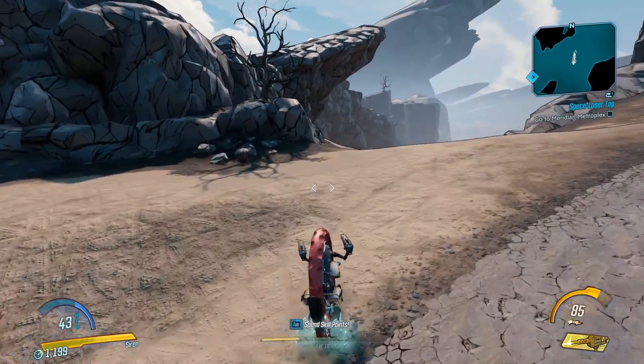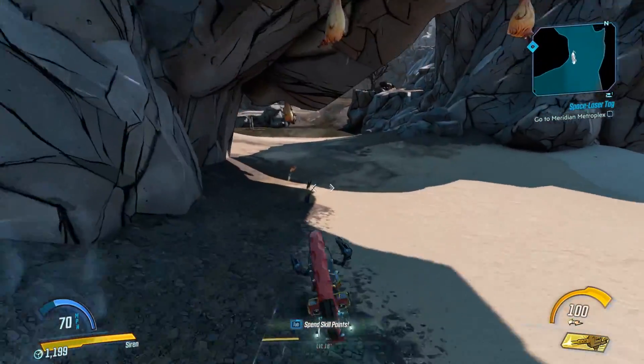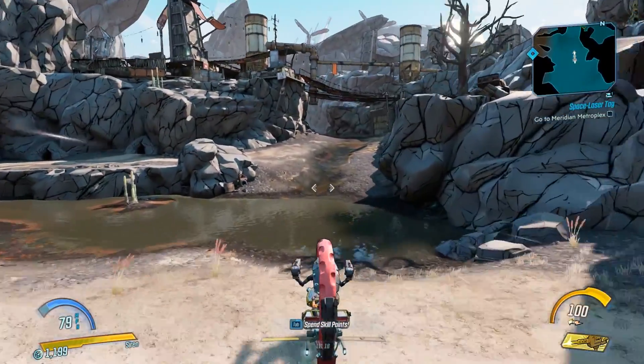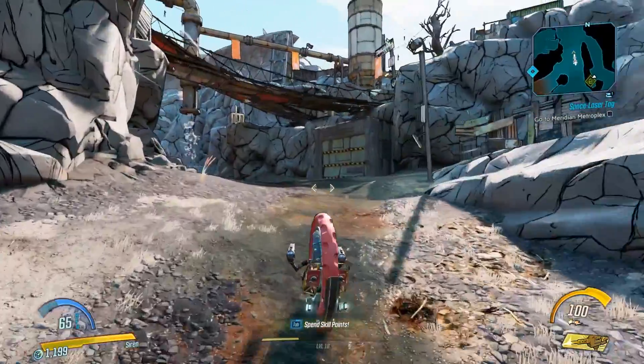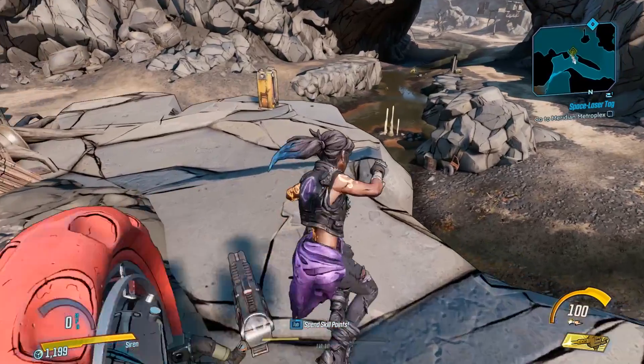Again from where I was, instead of going right towards the gauntlet to the arena we'll go left to this part of the map, around this corner. Then you want to head to the right hand side of this cliff right here, go along here and then you're going to exit your vehicle.